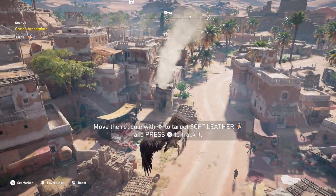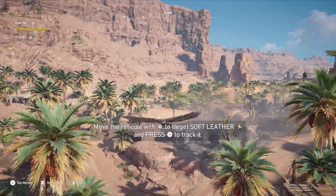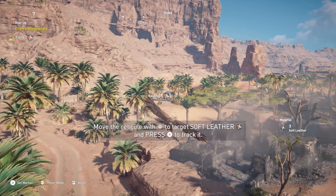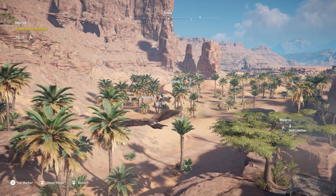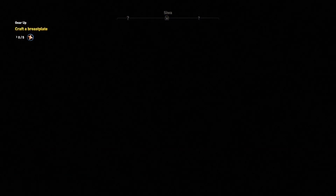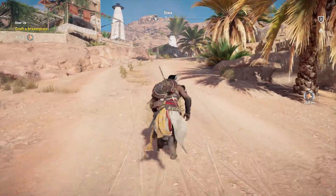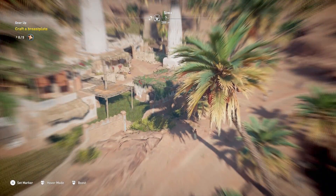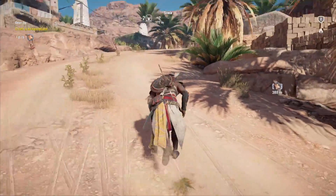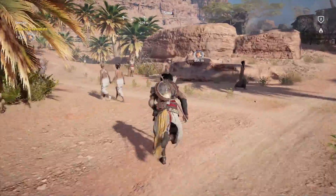We're on the mission to get gear, so we need to find some animals to get some materials. We're tracking that. Can we only track one thing at a time? I think we can. At least it gives us the general direction to go. I'm wondering if I can get my camel — it'd be nice to have quicker travel, but this doesn't seem like it's too far.